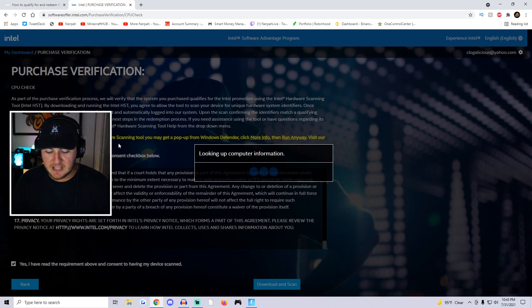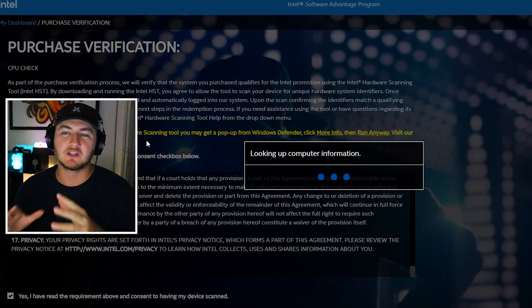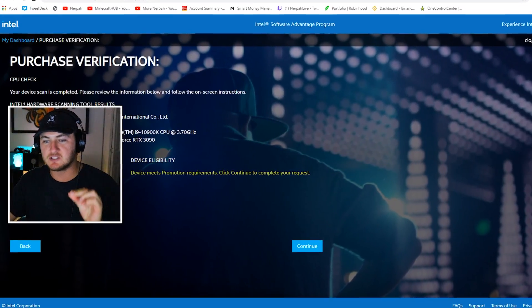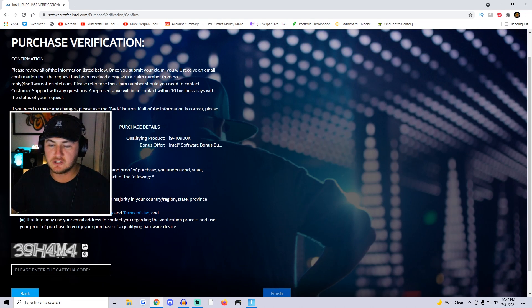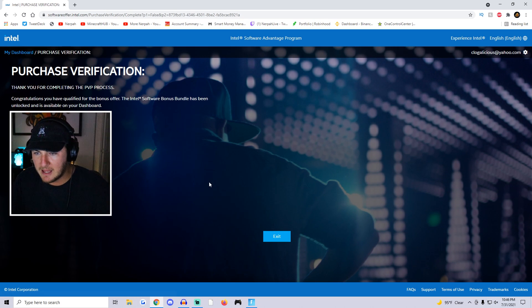The scan is taking a little bit longer than I expected — depending on how old your computer is it could be faster or slower. I have a pretty powerful computer and it's still taking a while, so it might just be a little lag on their website. Don't worry if it's taking a while — it's probably not on your end. There we go, the scan finally worked. It says your device scan is completed and shows all the specs for your computer. It confirms that the Intel Software Bonus Bundle is the promotion I'm going for, and that my device meets the promotion requirements.